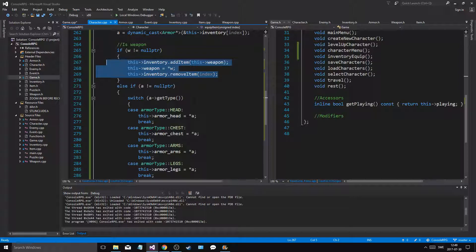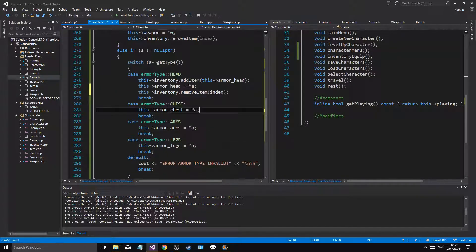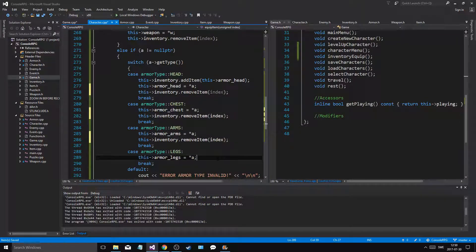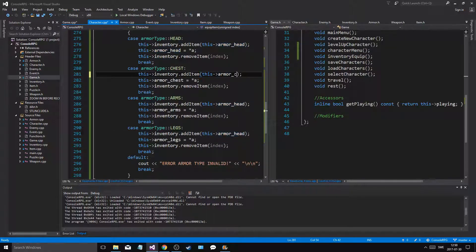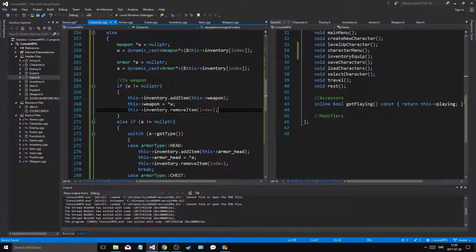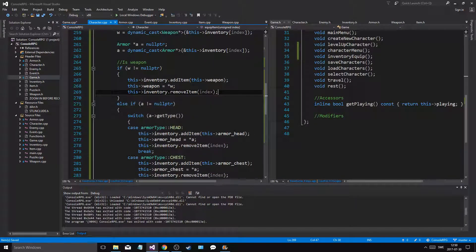After we add a weapon, we set the weapon to W and we remove that index item. But a problem can be that we're going to remove the item when we add it — but it's always going to add at the end, so it shouldn't be a problem. W is already pointing to that, so we're good. Now let's do the same thing for all of these — armor, head item, armor head, then remove item at index. Armor chest, armor arms, armor legs. And now we have a valid kind of thingy. Head, chest, arms, legs — everything looks okay.